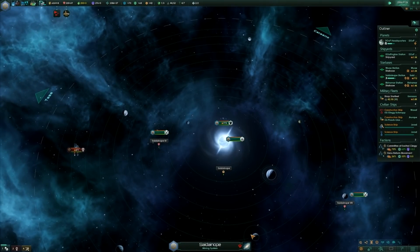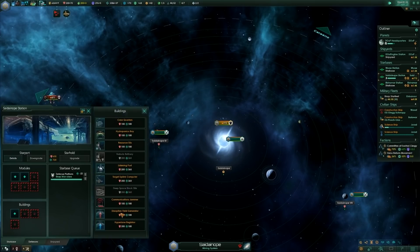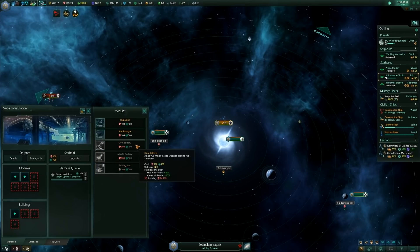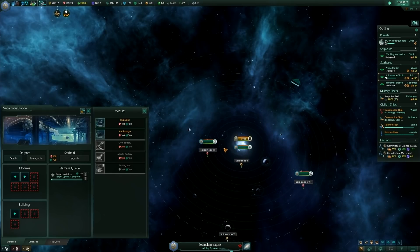That's annoying. There's something in here that gives me weapon range — let's get that up. Put a gun battery or missile battery on there, because these guys are just going to be rampaging around for a while blowing stuff up.